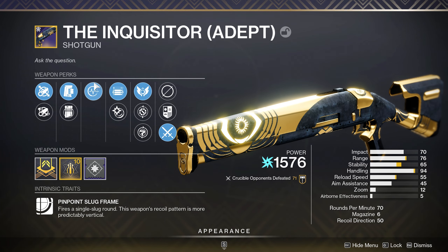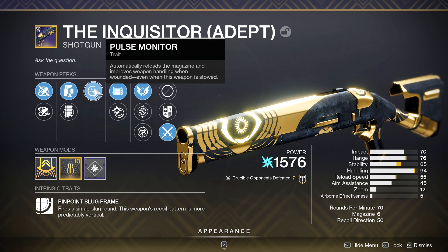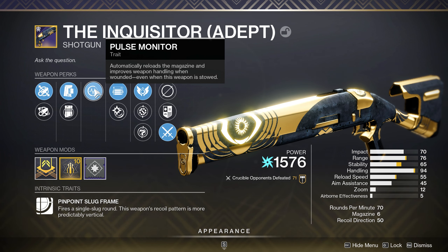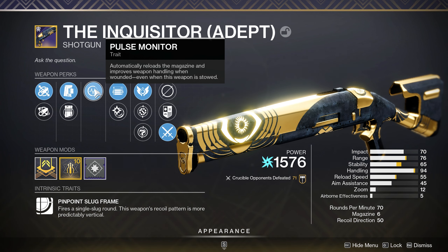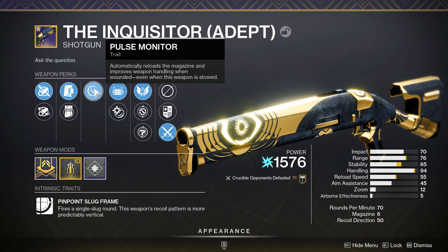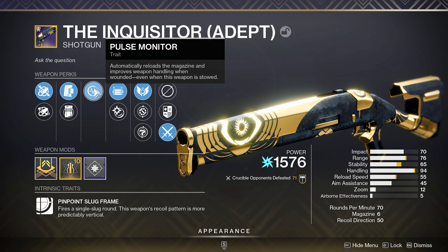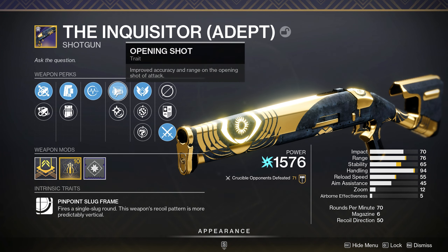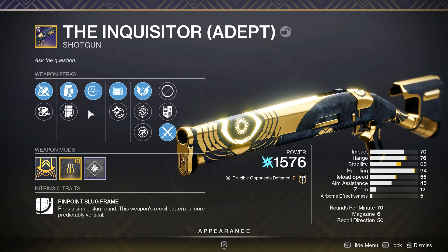As for the first perk column, I don't think any of them really matter that much. A lot of people want Perpetual Motion, but stability and handling aren't needed on this thing because the base stats are so high — so I think that's a waste of a perk slot. If anything, go for Demolitionist or maybe Tunnel Vision for chaining kills, but there's not a ton of special ammo to go around. Honestly, my god roll would just be anything with Opening Shot and Assault Mag — you have those two things and your roll is pretty much identical to mine.